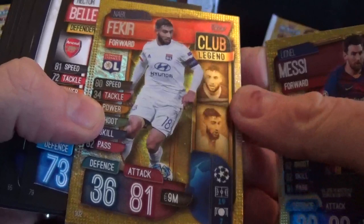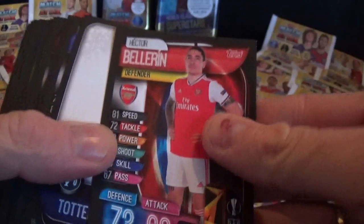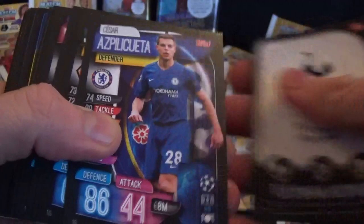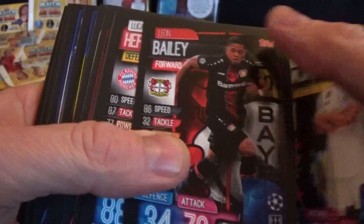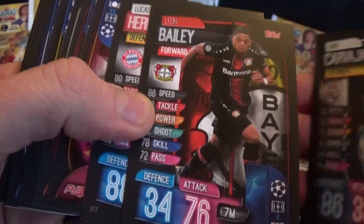There's our limited edition card and it is a bronze Harry Kane. Digital pack there. These are our foil cards - we have Record Holder Messi, and Club Legend Flick. We've got Bellerin, the Tottenham Hotspur club badge again for the third time, Azpilicueta, Johnny Holding.